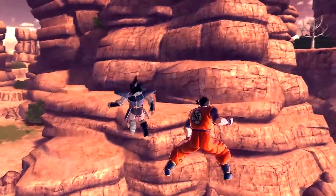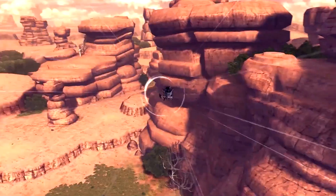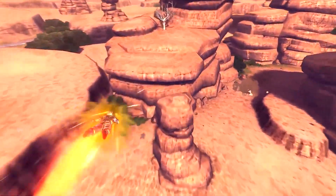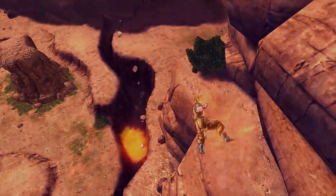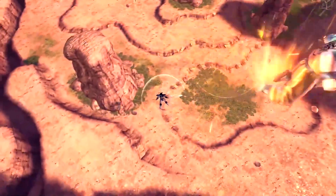And then we got Future Gohan — your main character. Apparently they fixed his model; I think there was an issue with it earlier, but they have done a fantastic job on it. And here is his Super Saiyan transformation — it looks awesome. It's spot on to the anime, and it just makes me really excited for what this game has to offer with these new characters. As you can see, he did a Masenko, and then he does a Kamehameha wave with one hand, which shows there's probably going to be an alternate with his arm missing, because that's how it was in the TV special.